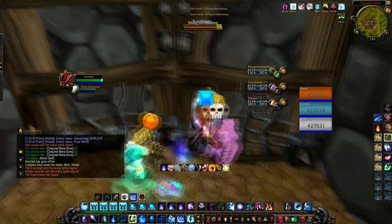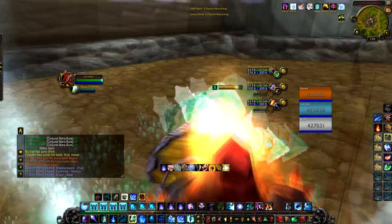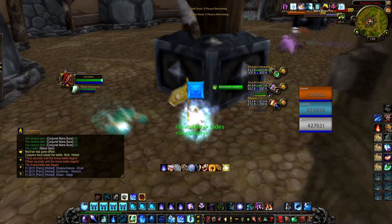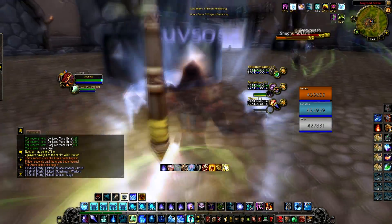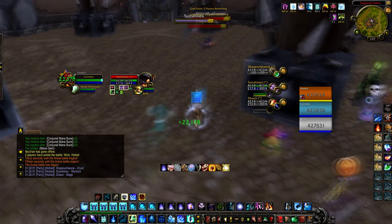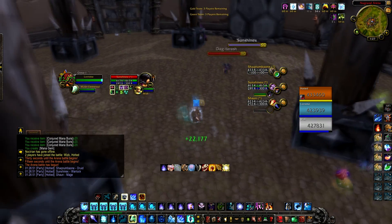Today I'm going to demonstrate versus a demonology warlock, a frost mage, and a resto druid. This is a very hard comp because demo warlocks do a ton of damage and spread damage — they do an equivalent of affliction if they do it right — and mages of course do a ton of burst damage at the same time.